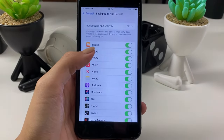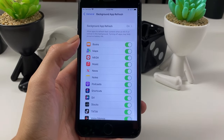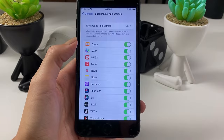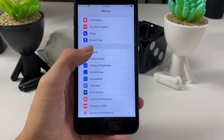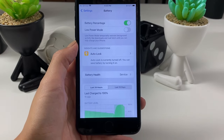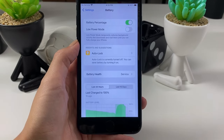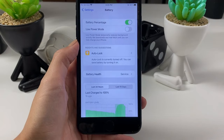If you are unable to change that setting, the reason is that you probably have Low Power Mode switched on. Go back to your Settings app, go to Battery Settings, and uncheck the Low Power Mode button. Then go back to your Background App Refresh option and switch it on for both Wi-Fi and Cellular Data.